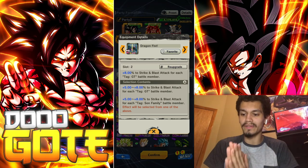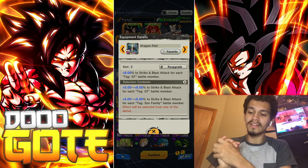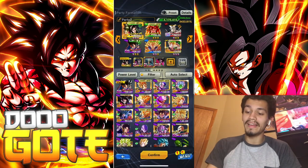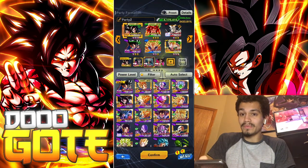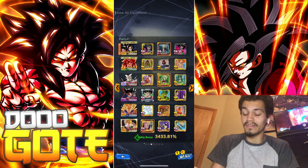Regardless, I do have it perfect for GT at least, which is what we're going to run here — pure strike and blast attack for each GT team member, up to 24% peaked out. And I mean, this guy is going to put in work. Equipment-wise, we are running pretty optimal, and the volume is also on.